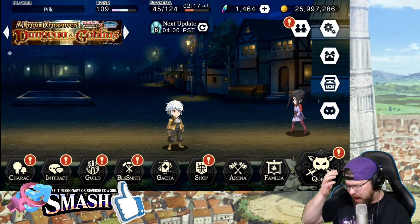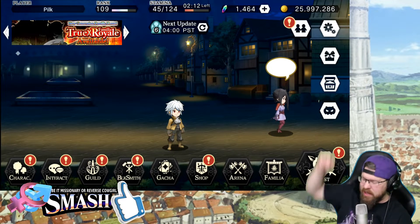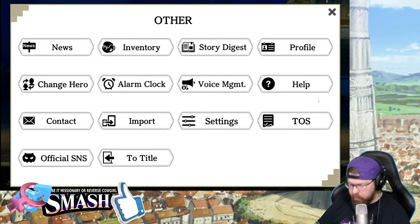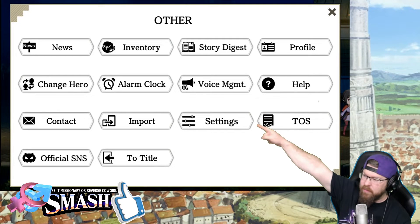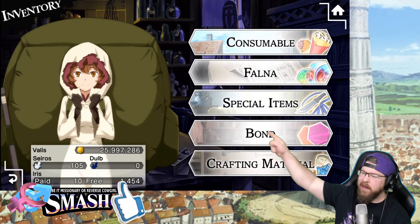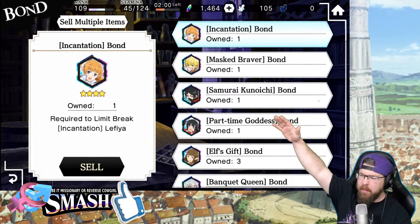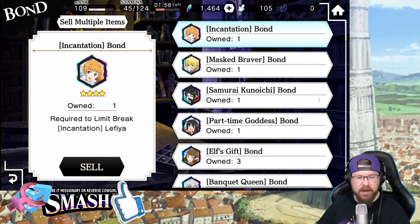Every video is somebody's first video, so let me show you how I did that one more time. If we go to this little gear icon at the top, go to inventory right over there, and click this little bond button — it's going to bring up every bond for every unit that you have.